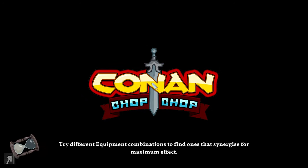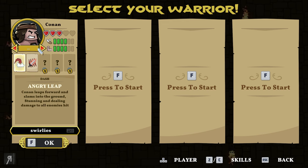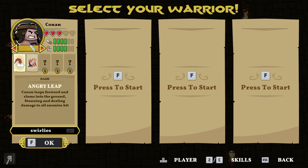Let's start and see what we can do. Because this is a roguelite, we're going to have an out-of-combat progression system where you're going to be able to unlock certain abilities and upgrade your characters as you go. Because this is in the Conan universe, you're going to be able to select Conan himself.